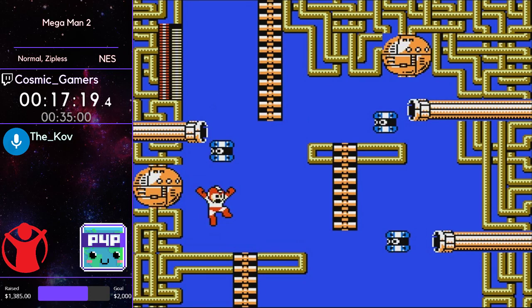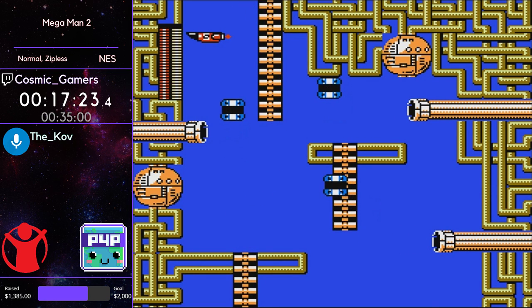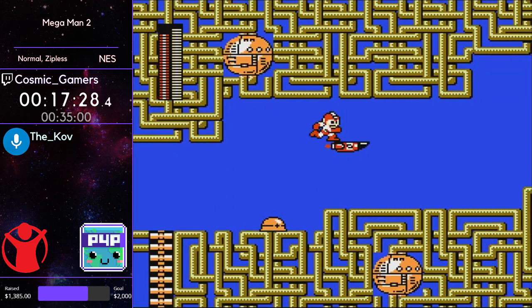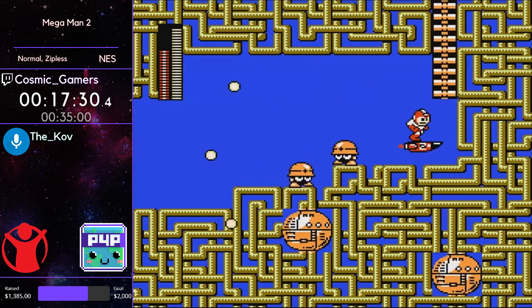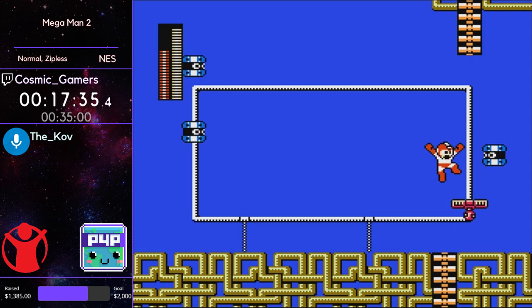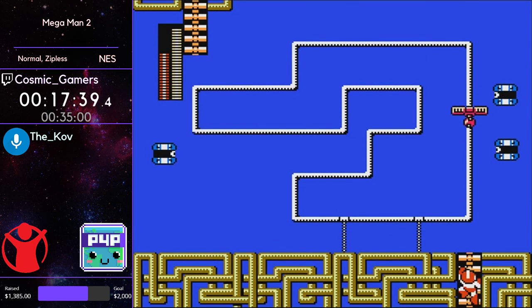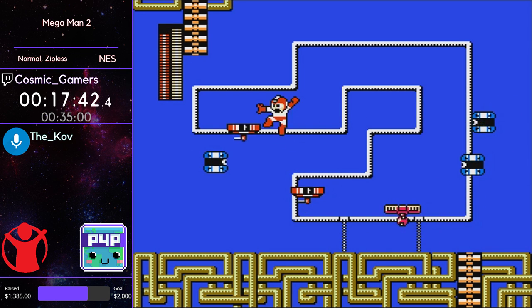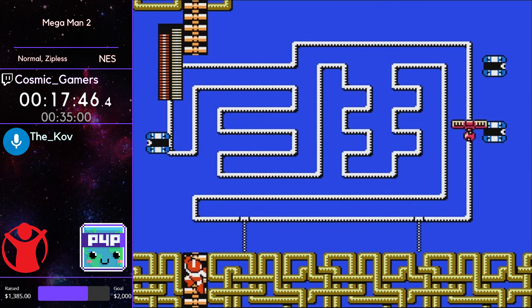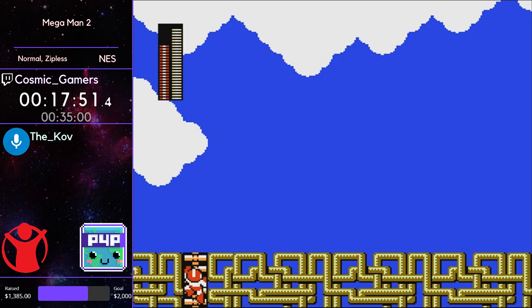Now on to Crash Man — Crash Man probably has the most technical movement of any of the robot masters. Really good work through the stage so far. He's going to be using a lot of Item 2s in this first half of the stage, then switching over to a lot of Item 3s in the second half, as well as a couple screens with Item 1s to use up pretty much all of his Item 1.